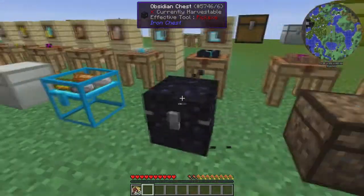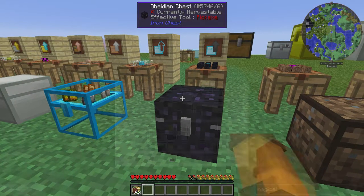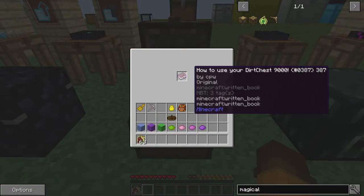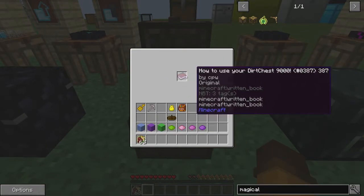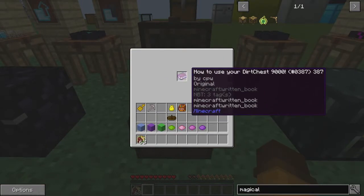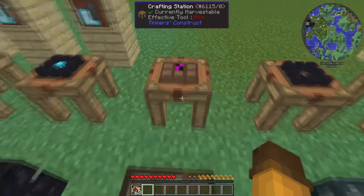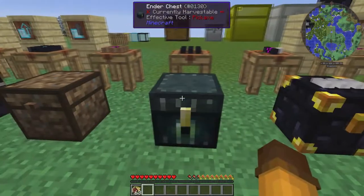Now don't get confused — this is not an ender chest, it is an obsidian chest. This is a dirt chest, which apparently holds one stack or one item. How to use your dirt chest 9000 — nice. This is just dirt all the way around a chest.